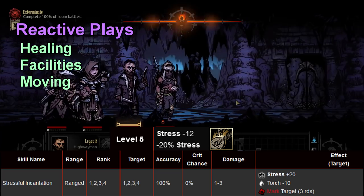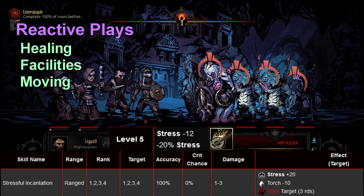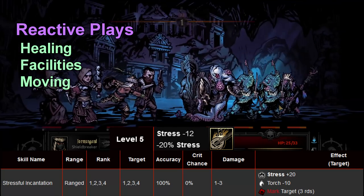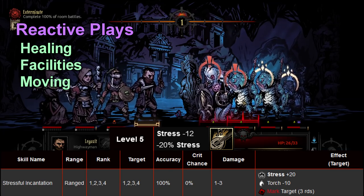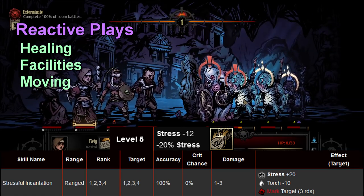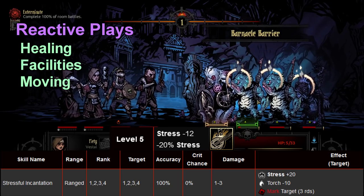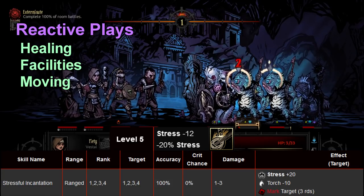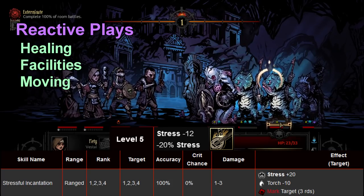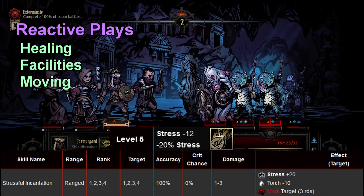Here's the easiest mathematical example to prove why being proactive is better than reactive. At champion difficulty, Cultist Witch's Stressful Incantation causes 20 stress, and Jester at level five with level five skills can heal 12 stress with Inspiring Tune, plus a buff that prevents 20% of stress damage. Already by the raw numbers you take 20 and heal 12 — you're eight points behind. If Cultist Witch uses Incantation twice on the same person, you take 36 total stress across two turns because you couldn't stun her and you did nothing else.